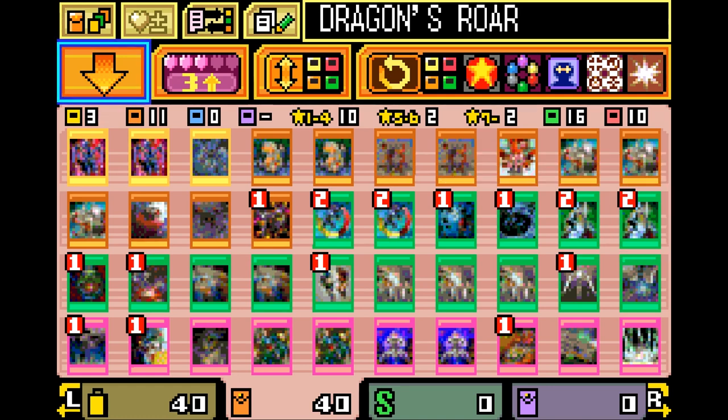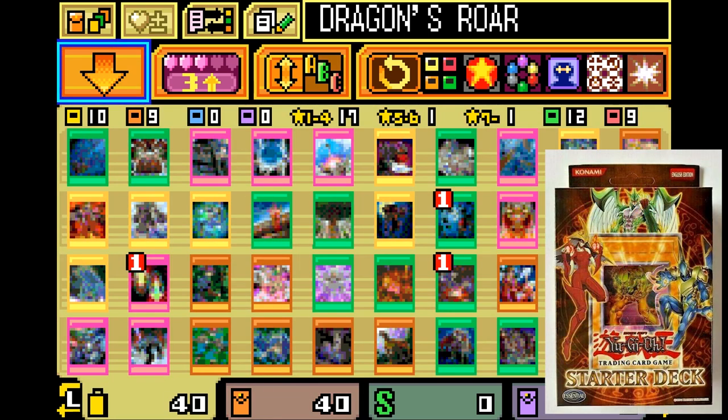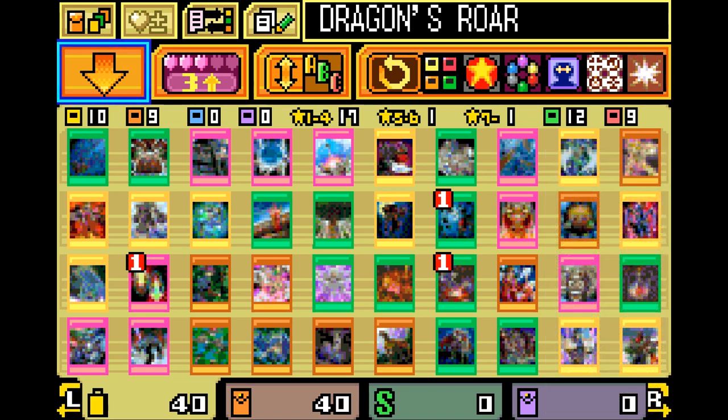Other than that, at the beginning of each game you get the True GX starter deck and 3000 DP to supplement your chosen structure deck.